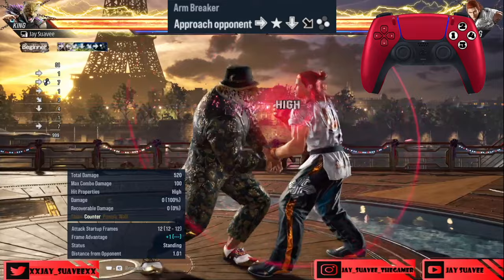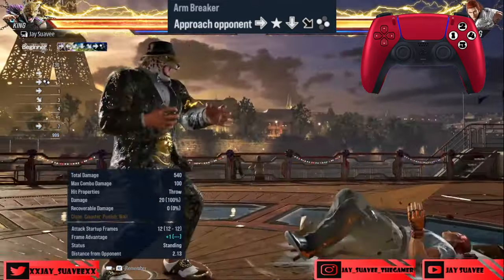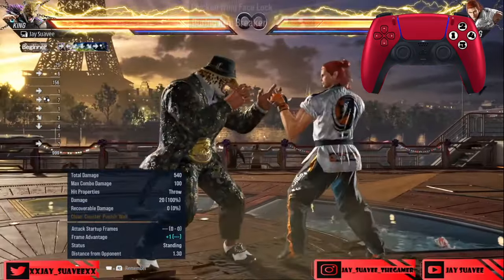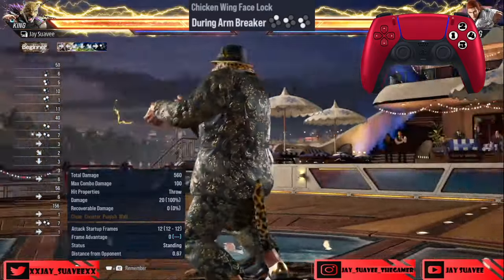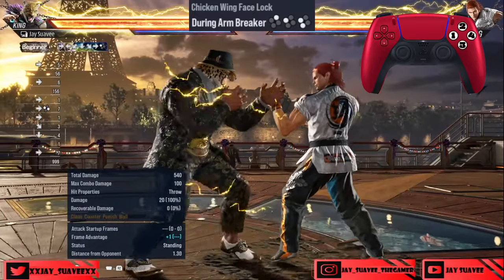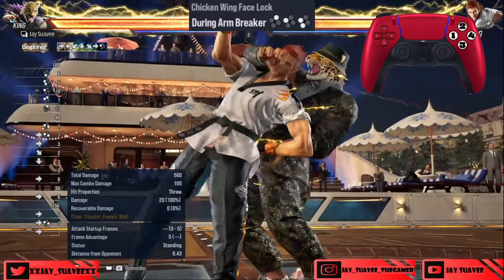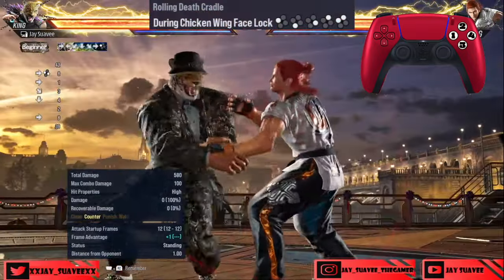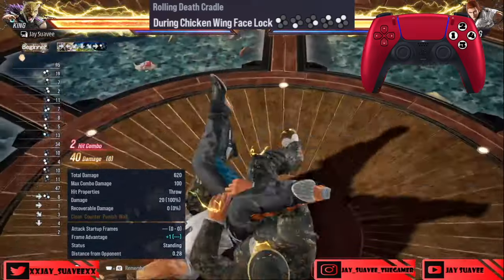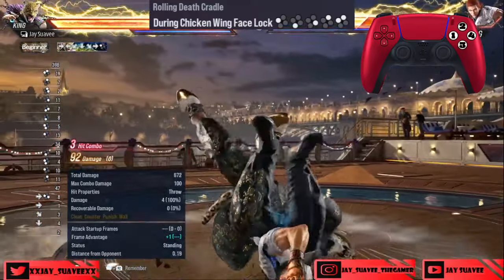The first thing you have to do is a wave dash into a grab using one plus four, which is called the Arm Breaker. After you go into the Arm Breaker, you have to do the Chicken Wing Face Lock during the Arm Breaker, which requires you to press two, one, and then one plus three. After you do the Chicken Wing Face Lock, you go into the actual Rolling Death Cradle, which requires one, three, four, two, and then one plus two.